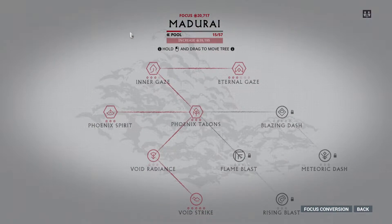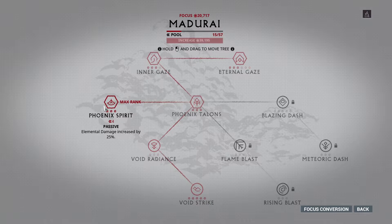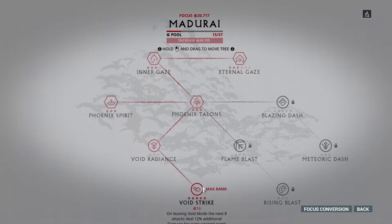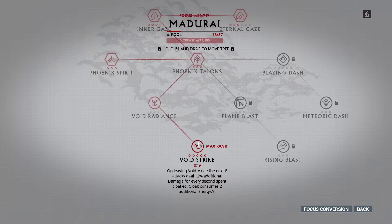Next is Madurai. This school focuses on doing the most damage. It's really useful in Eidolon hunts to make them faster, so a noob shouldn't focus too much on it unless you're hunting Eidolons a lot. Phoenix Talons increases damage, so max that out. Phoenix Spirit increases elemental damage, so max that. Void Radiance blinds enemies when you go out of void mode — do not max this, it drains energy when used and drains more the more it's ranked up. So go past this and go to Void Strike — max that.